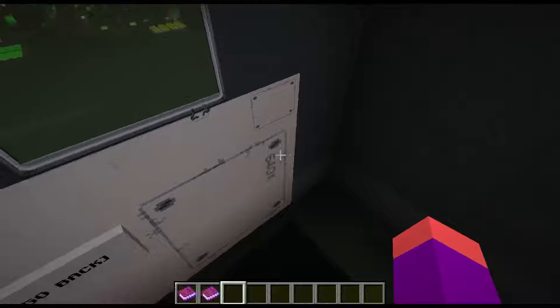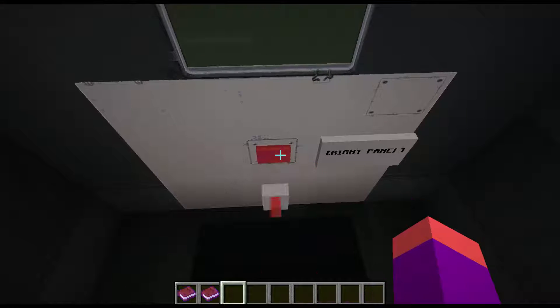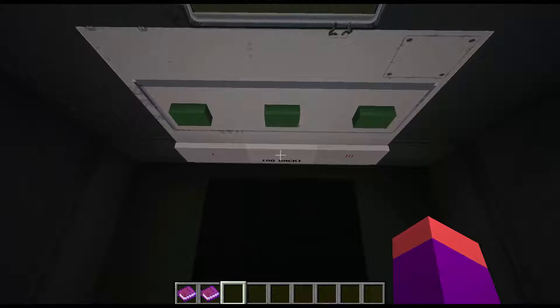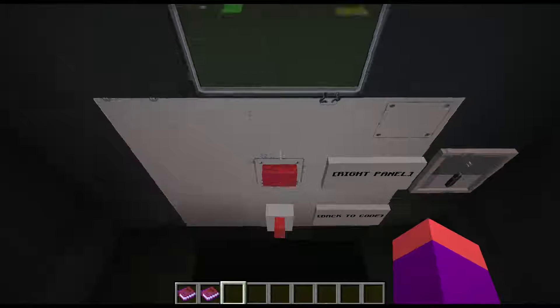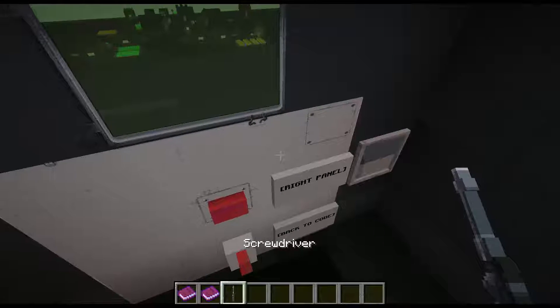This is how to get the second bonus ending. The first thing you'll want to do is press the red button. When the lever pops up, press it again, then go back and press the red button five more times — four, five. When you get the screwdriver, punch the corner of the item frame to get the screwdriver in your hand.